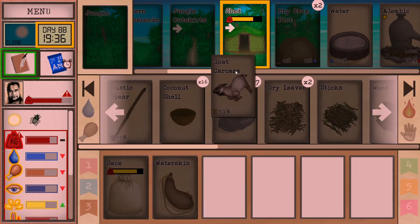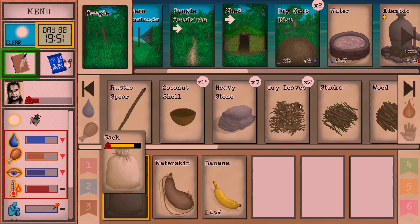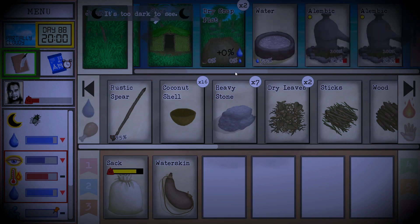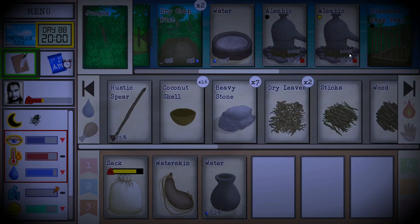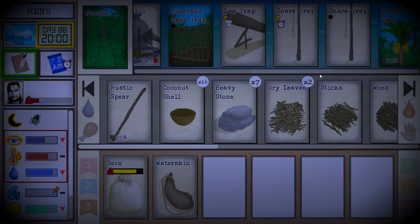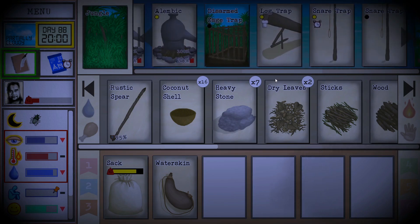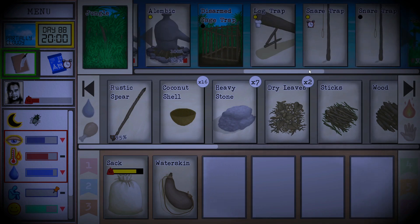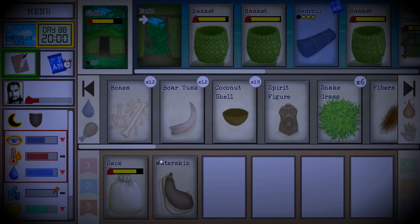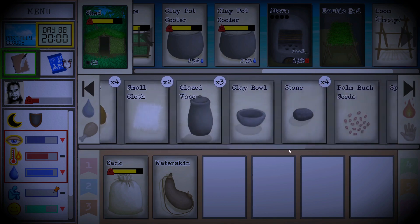We've got ourselves a brand new project here with that goat. I think we'll just take a breather, buddy — just chill out for a moment. I know you're probably extremely pissed at me. Let's eat and drink our little water. Fill it up. We're out of salt water but I don't think that's going to be too much of an issue right now. We're up to 60% fresh water. I think the next collection of bananas will set us up with the tree stump. I'll deal with these traps in the morning.